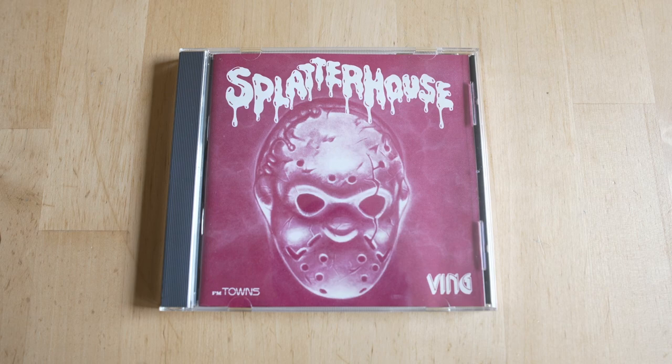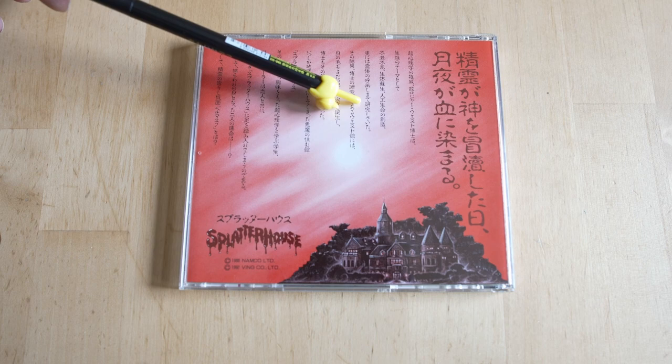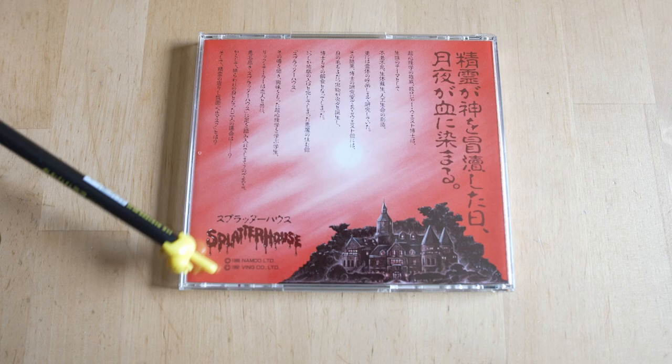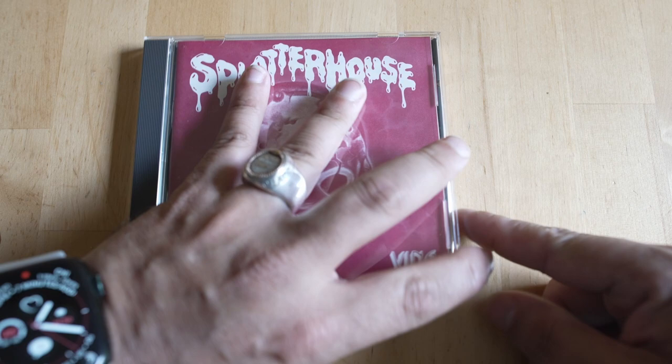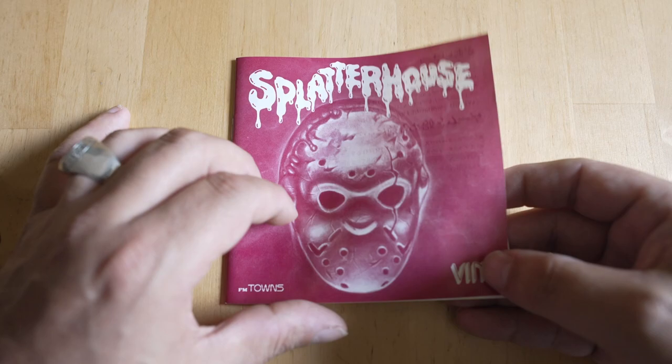Depending on what game you're opening, there are different things in the case. This Splatterhouse is complete — all that came in that big box was a jewel case. It's a massive case for not a lot of product, but the front has awesome artwork and the back is even better with flavor text in Japanese and another look at the West Mansion. This is the best version of Splatterhouse ever ported outside of the arcade original. Some of the manuals just aren't that exciting — this one is red and white, kind of looks like blood.